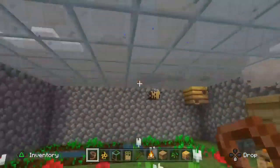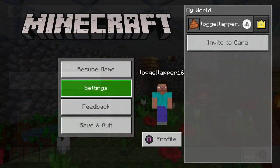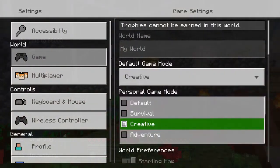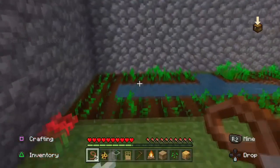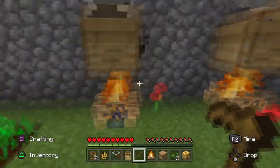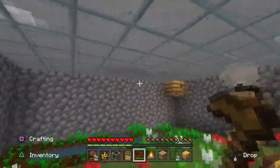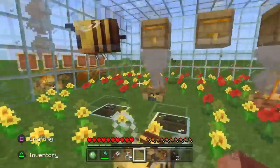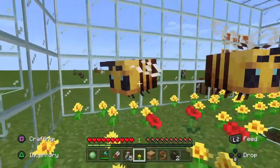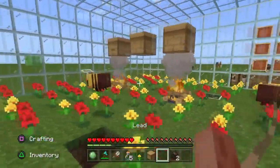You can also attach a lead to a bee and pull it around with you like a balloon. A cool tip: if you have a structure where bees live and you plant seeds nearby, when the bees fly over the crops they will cause them to grow faster — similar to using bone meal. To tell if a beehive is full, look for honey dripping or oozing out of it — that means it's full and ready to harvest.